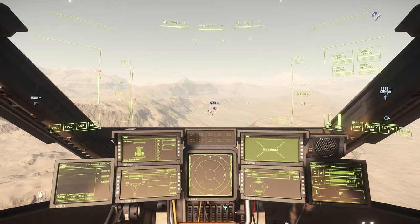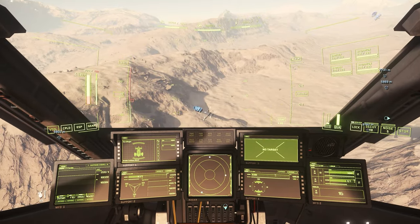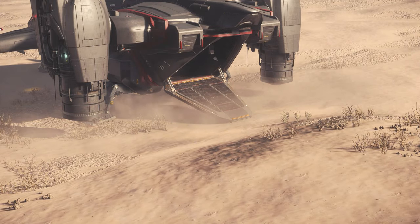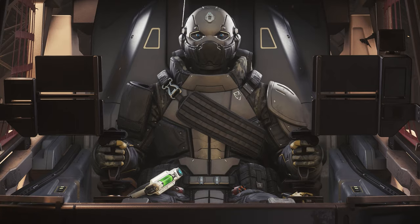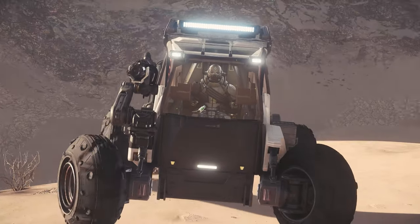Another tip: open your cargo hold from your cockpit, or drive down the lift with your ROC already loaded. This way you can see if you can unload the ROC when you land and, above all, load it again after you have done your work. Otherwise, you could be stranded in the middle of nowhere and not be able to get back into your ship.